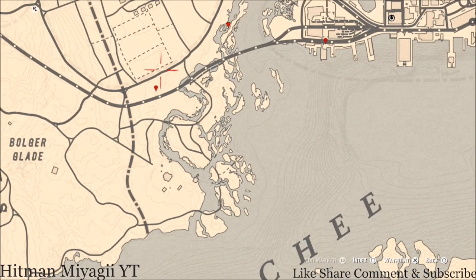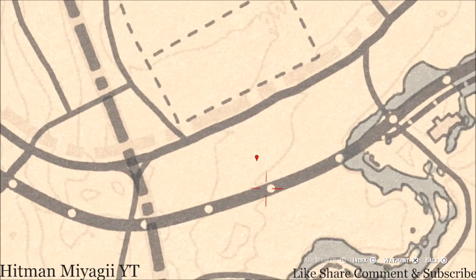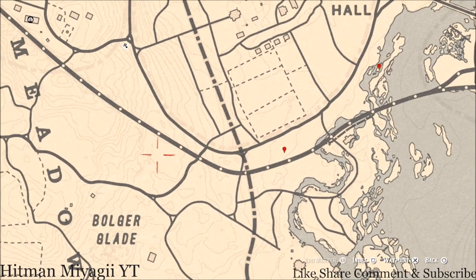Let's go to our next marker, which is a random arrowhead. Come near the tree that's right here at this location with your metal detector and that's what you will get — a random arrowhead.